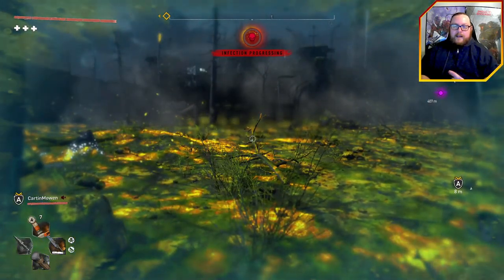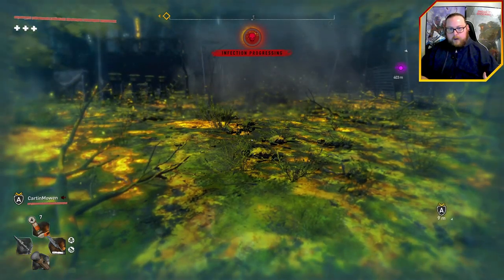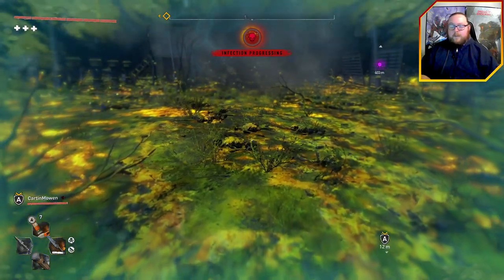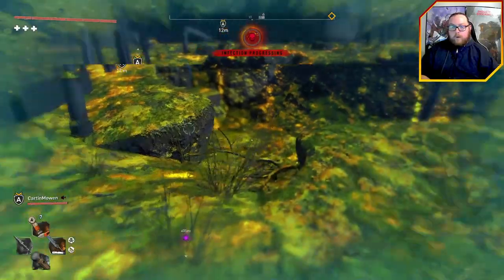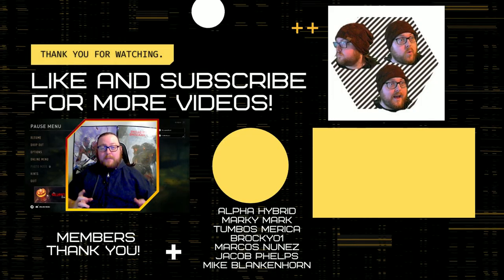So you can explore everywhere in the entire game until you get a leaving mission area screen. If you get one of those messages popping up, it gives you four seconds. There's no way around those unfortunately, but anywhere that you don't have that, you can run around and explore. If you enjoyed this video and you want to see more Dying Light content, make sure to like and subscribe. Thanks for watching. See you guys next time.